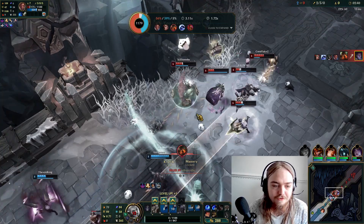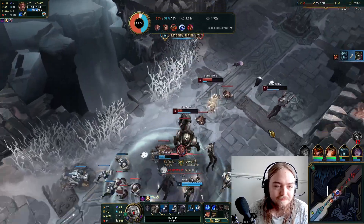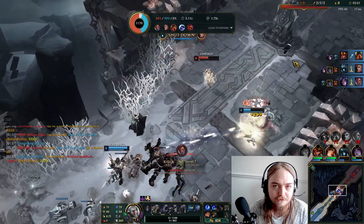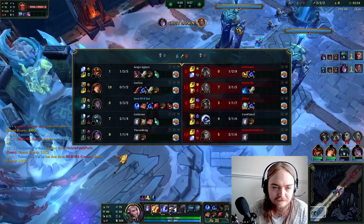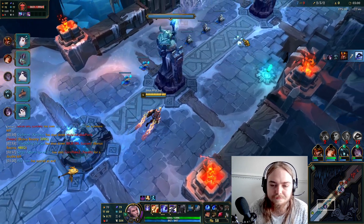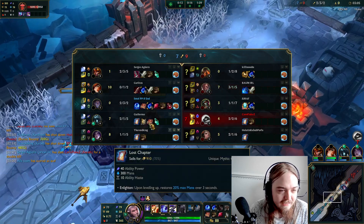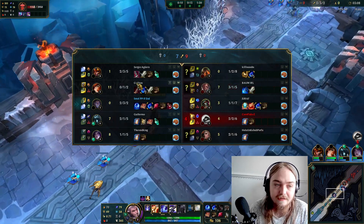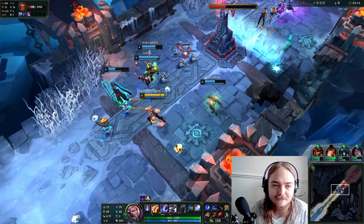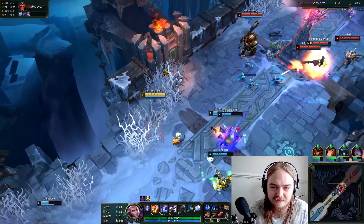We're getting a bunch of assists anyway — that is perfectly fine. It is AP Kaisa, which I guess is actually okay. I just see this champion as an AD champion, AP champion sorry, on this game mode now, because so many people just go AP MF. For some reason, didn't they buff it instead of nerfing it? I thought they were going to.